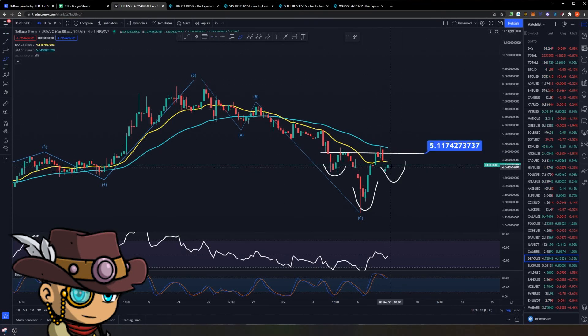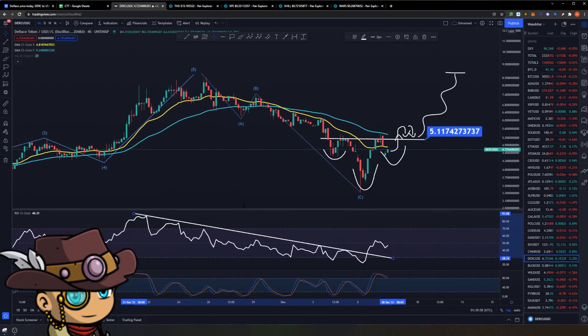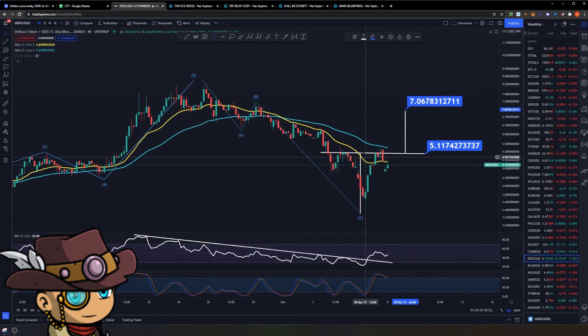Currently this particular neckline sits at around $5.11. What we want to happen is D-Race rallies around here, maybe breaks this neckline, then backtests it as support before continuation to the upside. Whether or not this would happen by the time the game releases remains to be seen. From an RSI perspective, we have sort of broken through the negative momentum that we saw from the RSI right here.